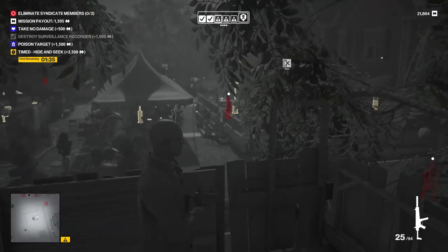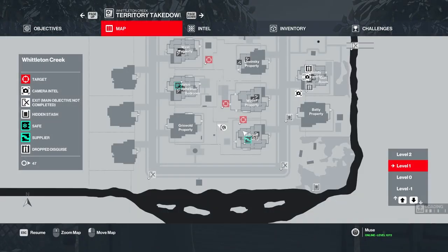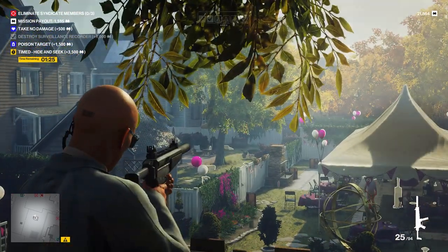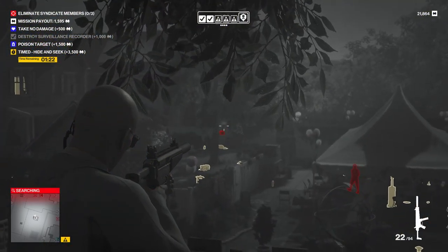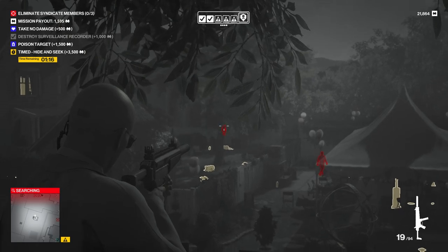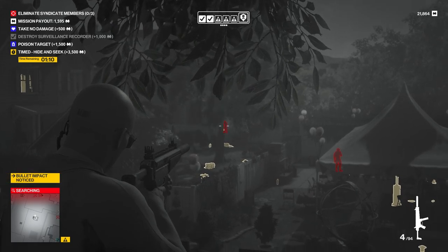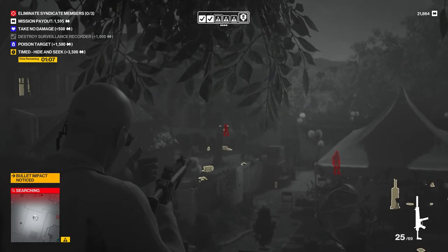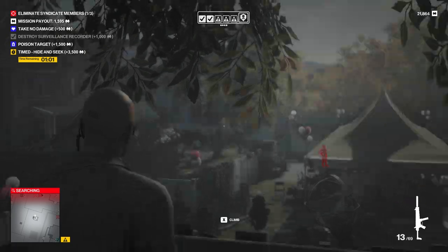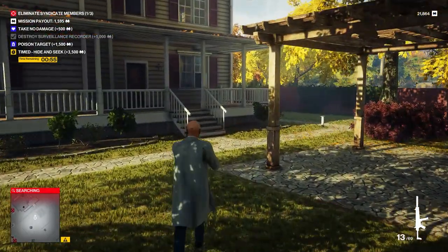So let's have a look at our treehouse instead, shall we? Our target appears to be on the wrong side of a fence. Yeah, Janus' house is in the way, kinda. Although... this is kind of working. There we go — not exactly a perfect shooter, but we've got the job done.